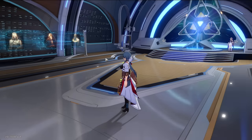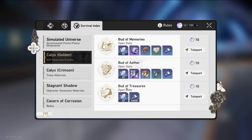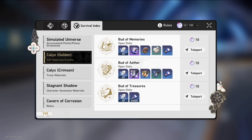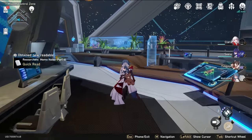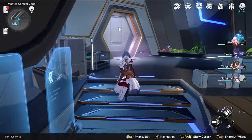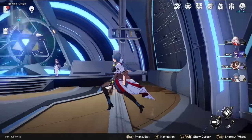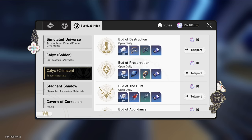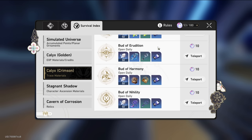I do have battle pass, which means most of my standard materials like Traveler's Guide, light cone enhancement stuff, and credits are more or less covered. So you could have to spend more Trailblaze power on those materials instead of Simulated Universe. But like I said, first priority is maxing your main team for your given equilibrium level — and from there you can decide to try Simulated Universe or prepare for the next equilibrium level. In my experience, the Calyx Crimson rewards don't change massively from equilibrium 2 to 3, so you could prepare some of this stuff in advance.